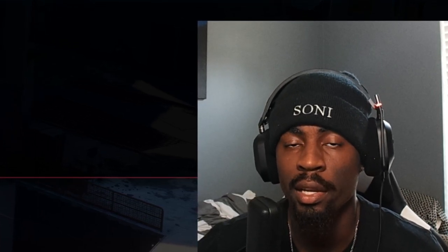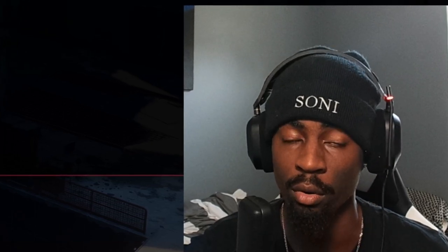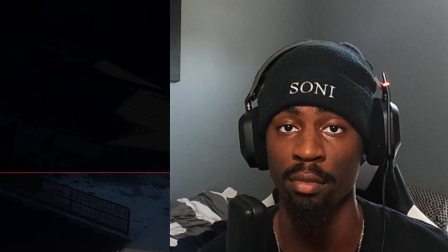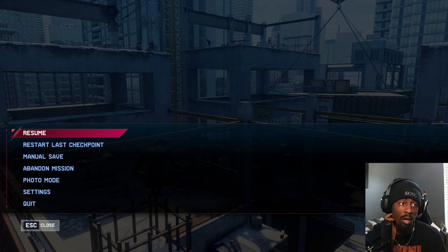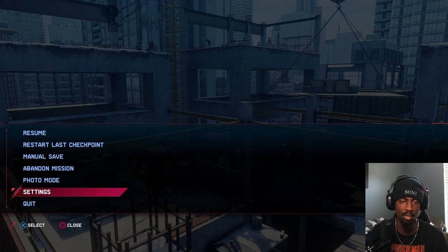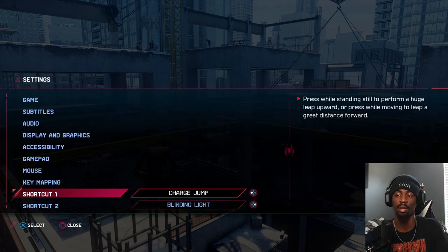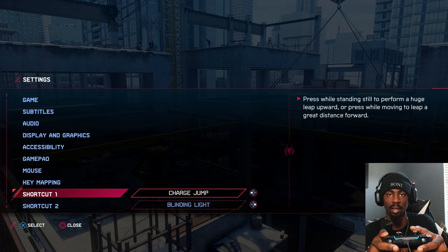Now we're in the settings for Miles Morales, and basically everything I said for Marvel's Spider-Man Remastered carries over — Ultimate difficulty is mandatory, Web Shooter Burst needs to be off if you want to do punch and kick cancels. However, Miles has a unique controller mapping feature that gives you a whole new range of combo possibilities. One of your shortcuts needs to be a Charge Jump, and that Charge Jump needs to be hooked up to your left joystick — your movement stick. This makes the jump instantaneous.